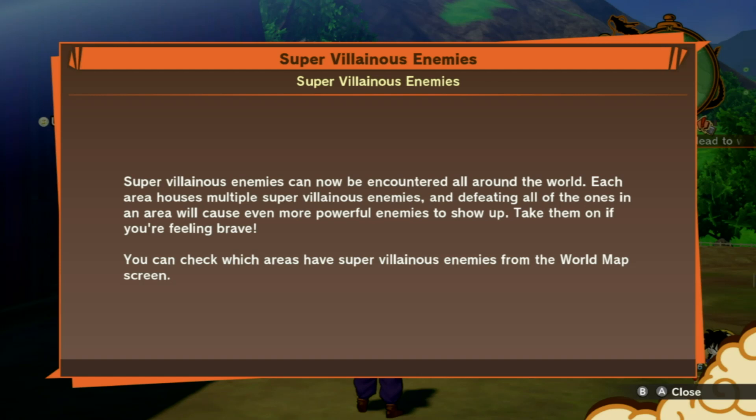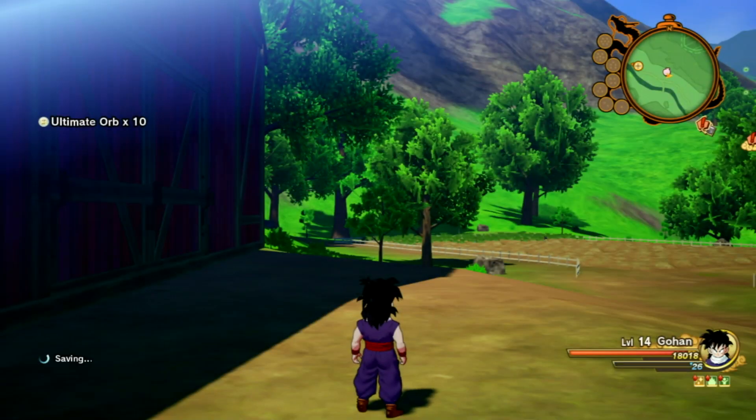Super-villainous enemies can now be encountered all around the world. Each area houses multiple super-villainous enemies, and defeating all of them in an area will cause even more powerful enemies to show up. Take them on if you're feeling brave. You can check out which areas have super-villainous enemies on the world map screen. That's a good point.